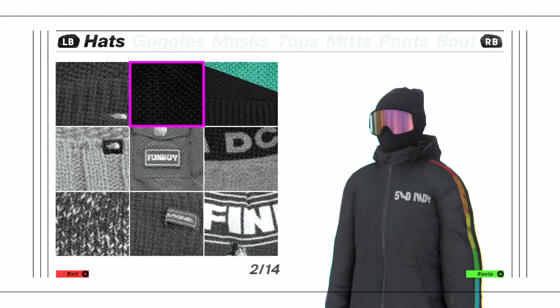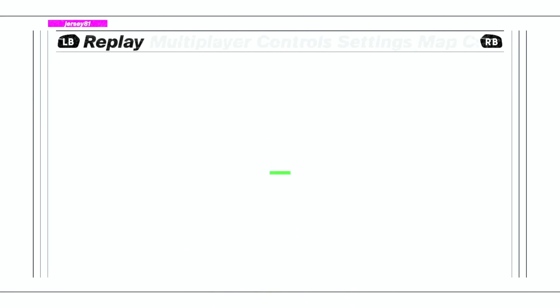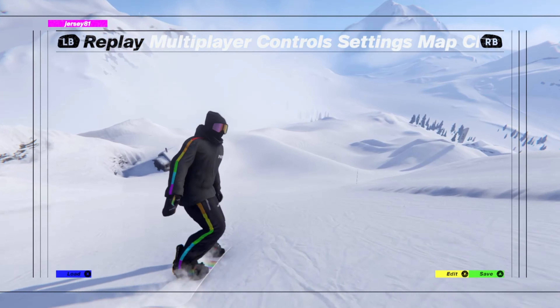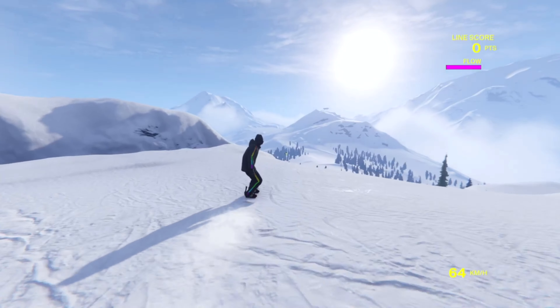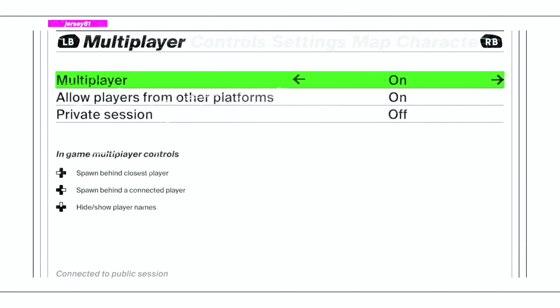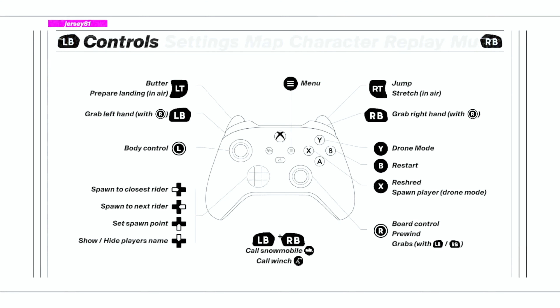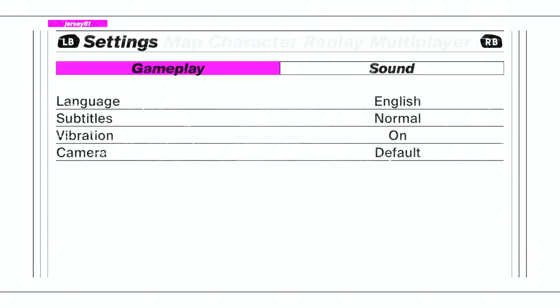Here you've got character gear and stats — things you can equip and unlock as you play. There's a replay section where it'll capture a replay for you while you're playing. You can go in, edit it, save it, load it up, and do whatever you want with that replay, which is pretty cool. There's a multiplayer section so you can have that on or off, see other players, and play in multiplayer events. There's a ton to unlock. You've got your control scheme, which you'll want to get familiar with, as this game's not super arcade-y like some other snowboard games.